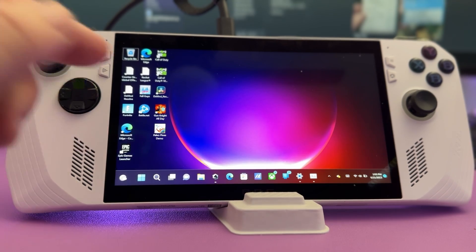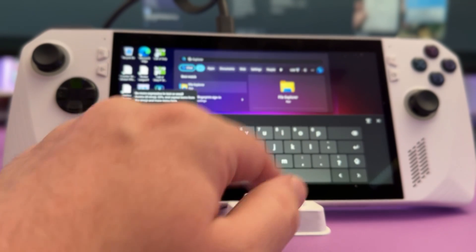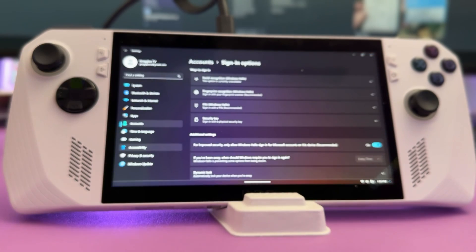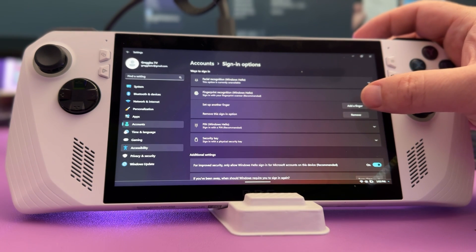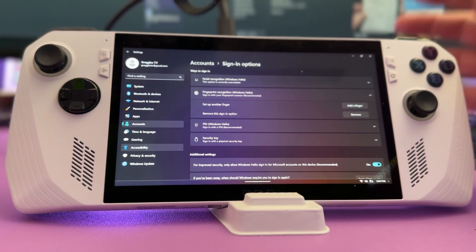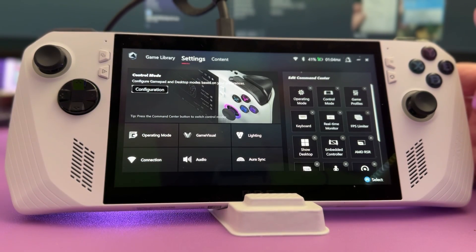For the fingerprint sensor, if you need to re-add your fingerprint or add a different finger, go to Search and type 'fingerprint.' You'll see 'Setup Fingerprint Sign-in.' Tap on it, then go into Fingerprint Recognition and hit Setup. From there you can add a new finger or remove an existing one.